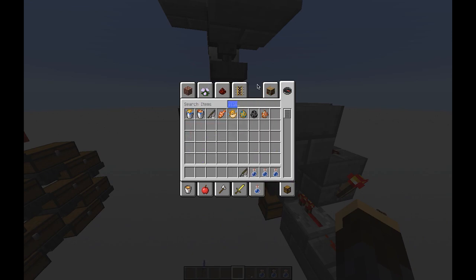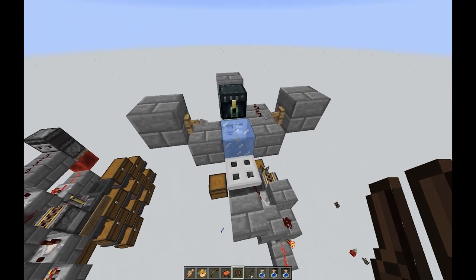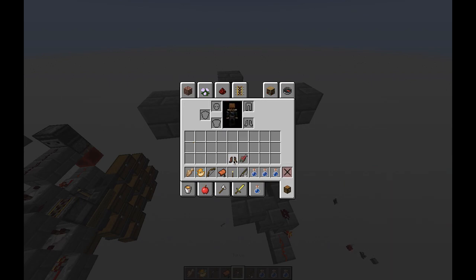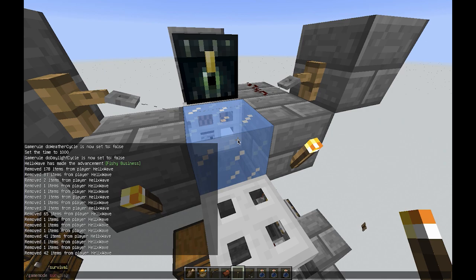We'll go ahead and grab a rod, some bottles, some boots, a bow, some fish, and a saddle, and we'll go ahead and toss those in so you can see it live. We'll grab a puffer fish, some raw cod, and some raw salmon — all the normal things you would normally get. Because I am in creative, if I just smack that it's going to basically just go away, so I'll switch over into survival real quick.